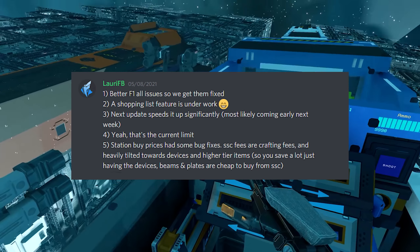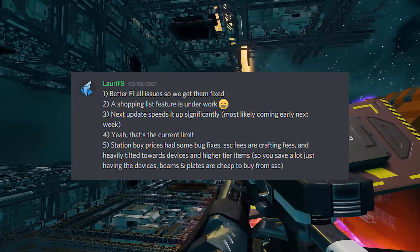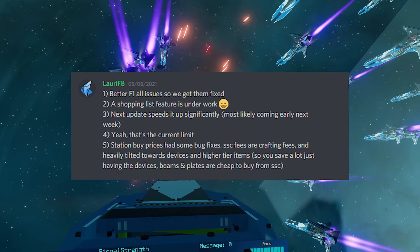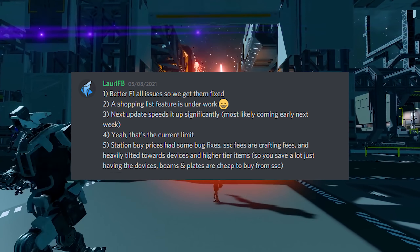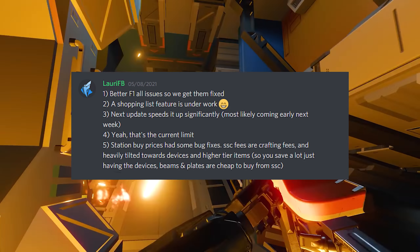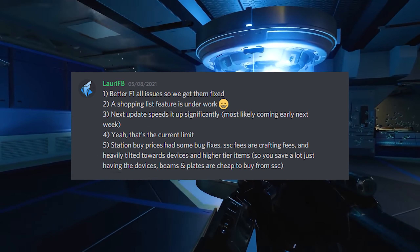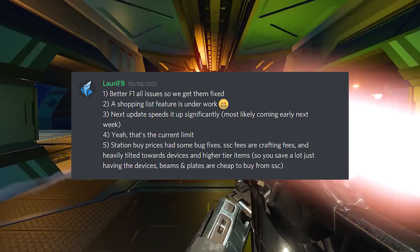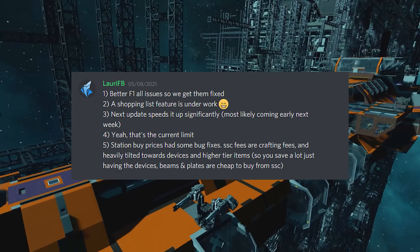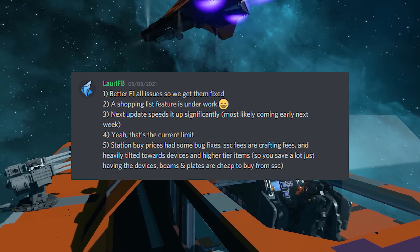Lowry was then asked if the 10,000 items is the limit for station storage, which Lowry replies that it is. So there you have it - 10K is the limit for the storage at Origin stations. Lowry then explains the reductions in station buy prices doesn't affect the ship designer fees because it's a crafting fee and not a buy fee. So you can save a lot on ship shop and ship designer purchase ships simply by crafting the components needed yourself. Just a quick note on that one though - if you're having trouble buying ships with parts, turn off batteries and cooling cells. I found this will sometimes sort out a lot of the buying problems.